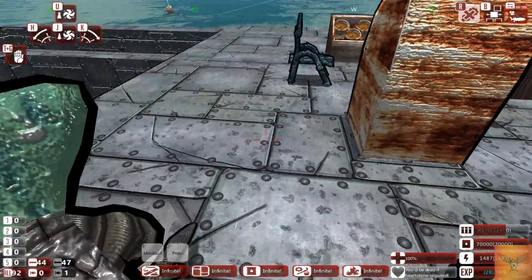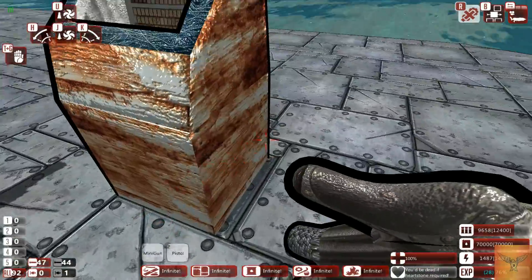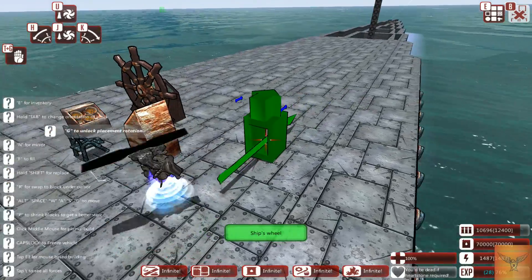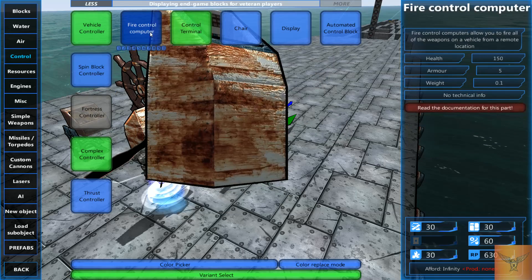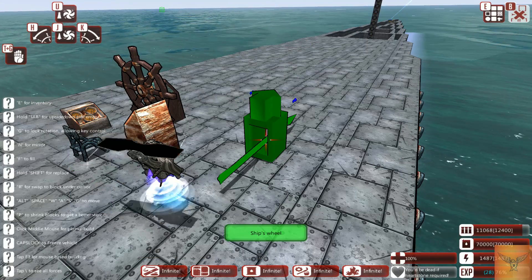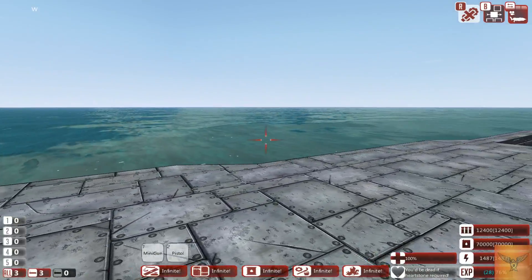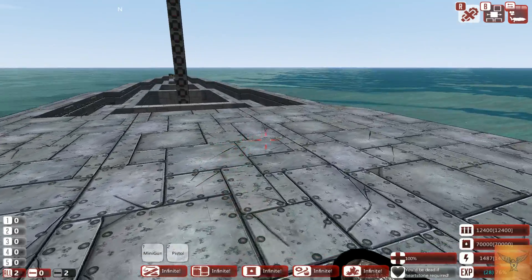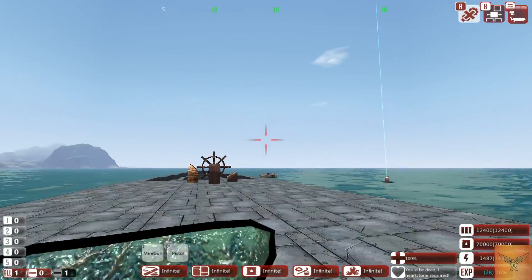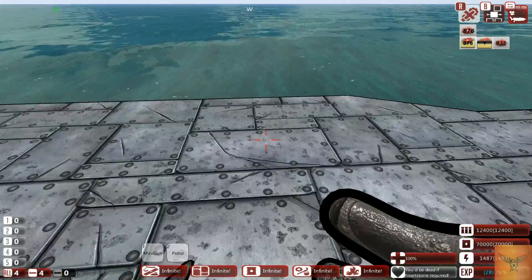The reason I'm able to fire all of those things at once is because of this item: the fire control computer. You place it right next to wherever you sail from. With it you can control all of the weapons on the ship from one given place — otherwise you have to be standing right next to a given weapon to fire it. With the fire control computer, if you're on one end and the weapon is on the other, you can still shoot it.